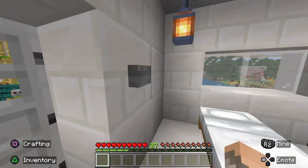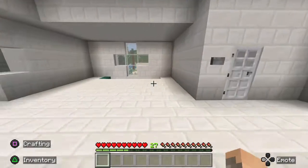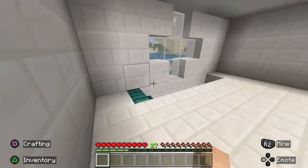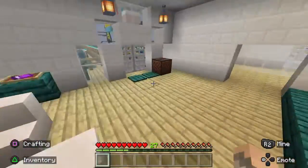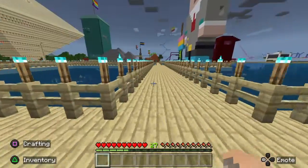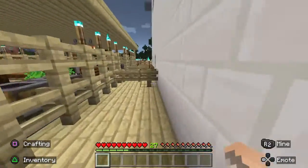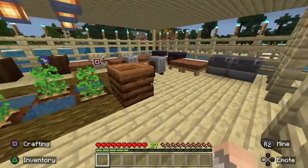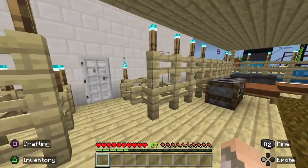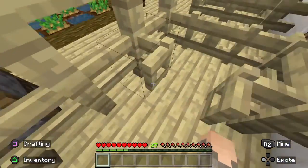These are all the rooms you can stay in when you are hurt and admitted for serious injuries. This is the little waiting room. And after villagers get better and turn, they will start working for us here.